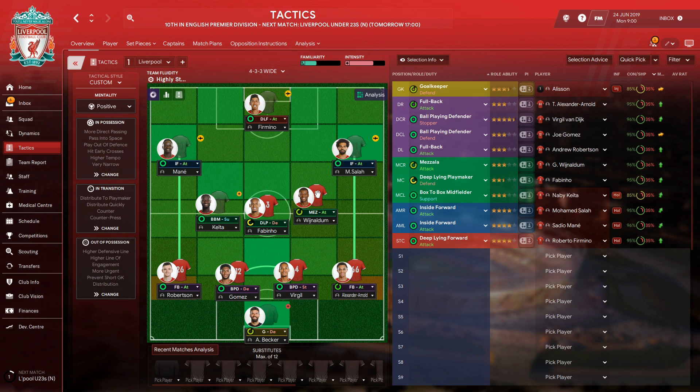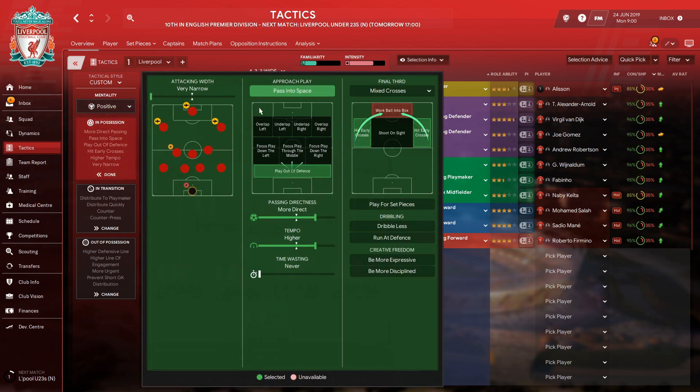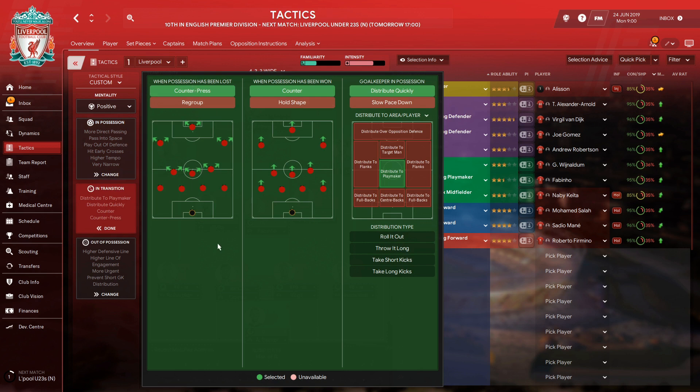In the midfield, we've got Fabinho as a deep-lying playmaker on defense. He is joined by Georginio Wijnaldum as a Mezzala on attack, and on the other side is Naby Keita as a box-to-box midfielder. Moving one line forward, on the left side Sadio Mane plays as an inside forward on attack, and on the right Mohamed Salah as an inside forward on attack as well. And up top as a deep-lying forward on attack we've got Roberto Firmino. We're playing with a positive mentality, and in possession we have playing very narrow, passing into space, play out the defense, more direct passing with a higher tempo, and they've got to hit early crosses. In transition we're going to counter-press and counter-distribute quickly, and the keeper has to distribute to the playmaker — so he's got to play to Fabinho, who then sorts out who he's going to pass it to.